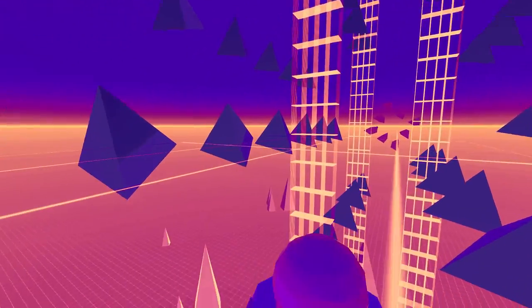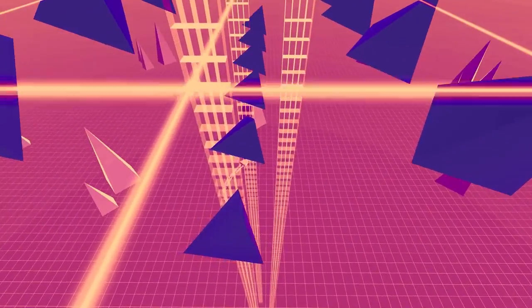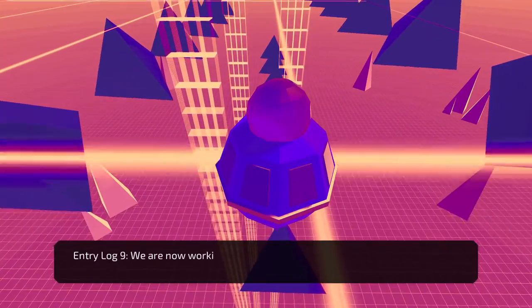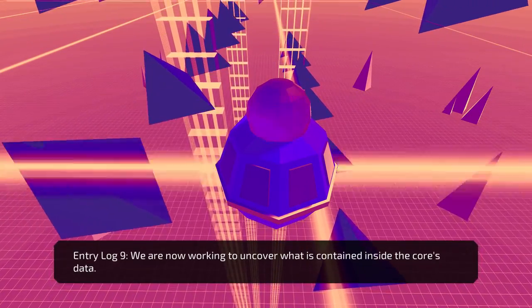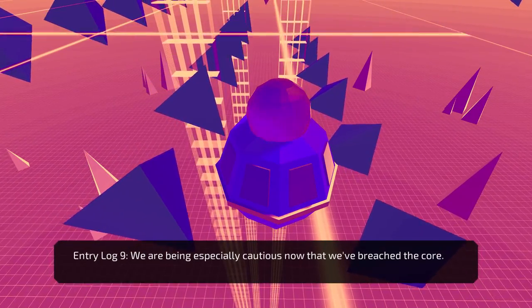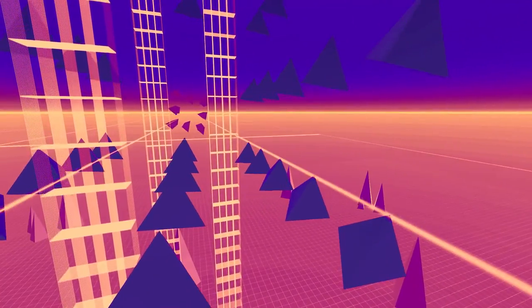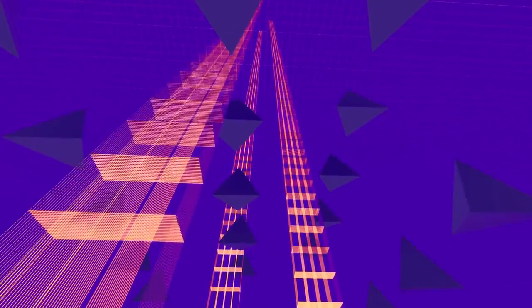It's like blueprint hell. It's like what you'd see if you picked up an engineering student's notebook paper. Entry log: We're now working to uncover what's contained inside the core's data. We're being especially cautious now that we've breached the core. I like how it's bleeding graph paper from the ceiling. What a good void.